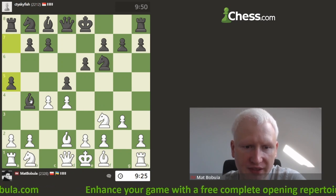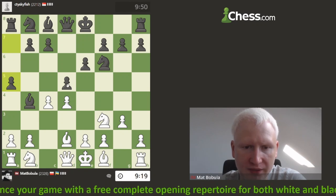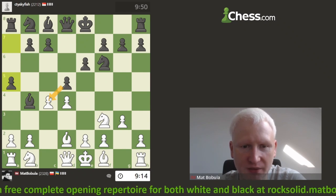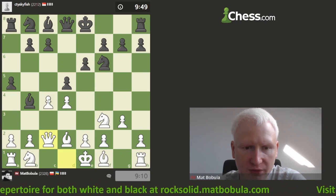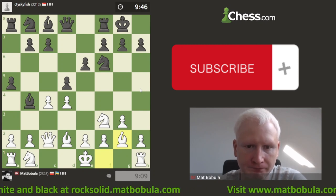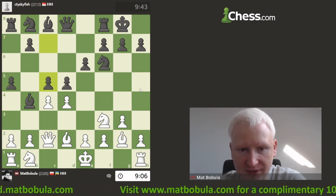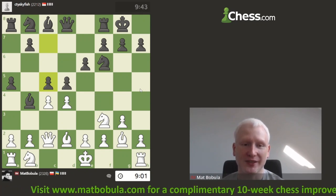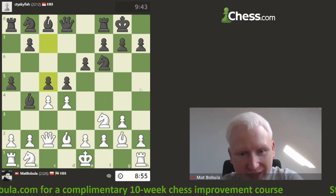Opponent plays a5 — pretty unusual. I think there are some variations where black captures that pawn and it's not easy to get it back, so maybe I'll play queen c2 as a safe move that protects that pawn. Bishop goes to g2. c2 is the default square for the queen in this variation. Then c5 — I have to admit opponent is mixing up different variations: bishop b4 is one thing, a5 is something else, and c5 is like a Tarash.